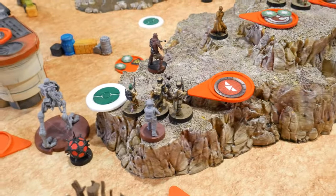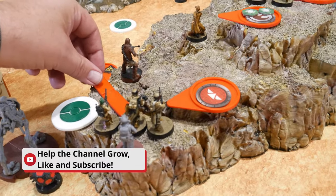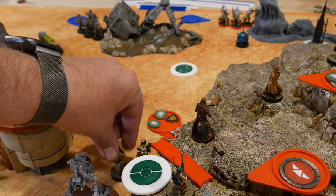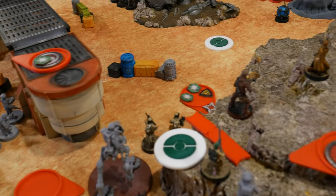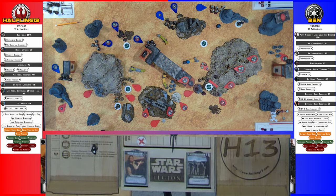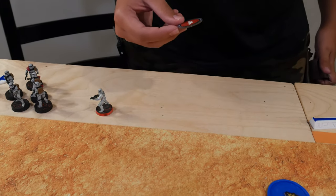Drew another Special Forces — they move a short distance down the hill and shoot at the Rangetroopers if in range — yes. One hit — they have armor and light cover. No cover save rolls — just the armor save, and they have one point of armor. Death Troopers are dead, so that's another pass.